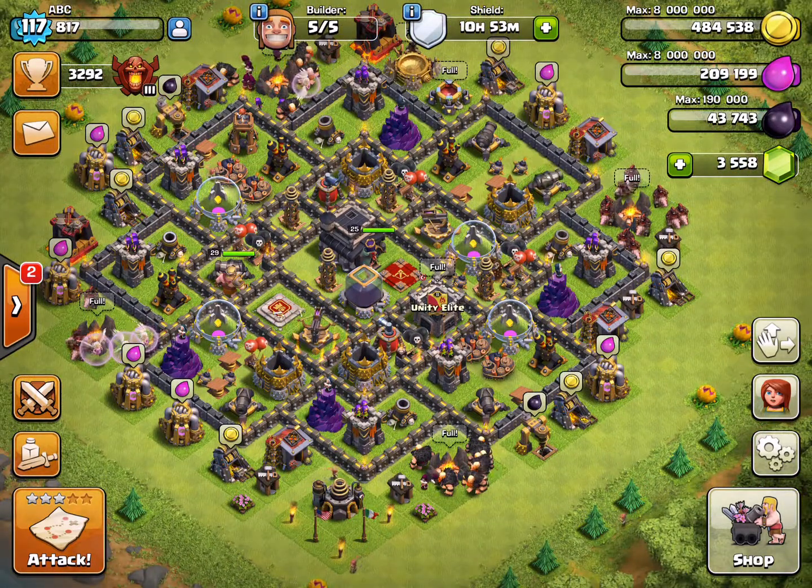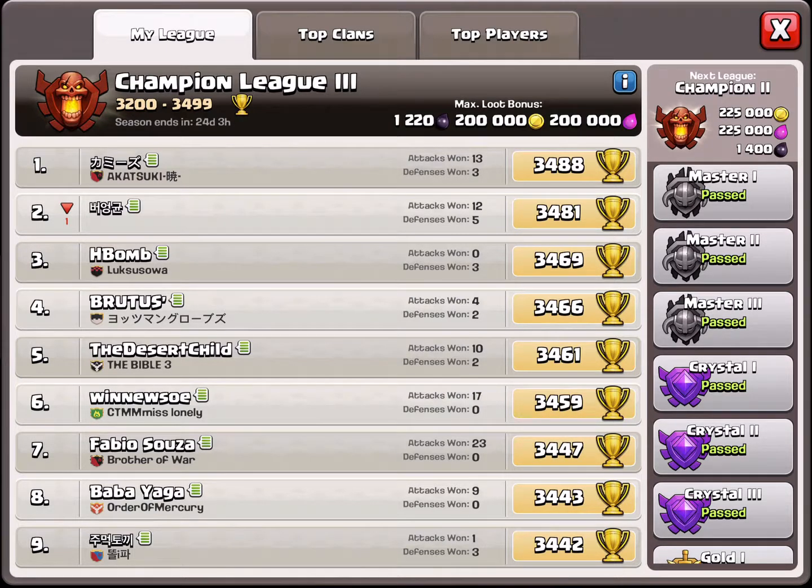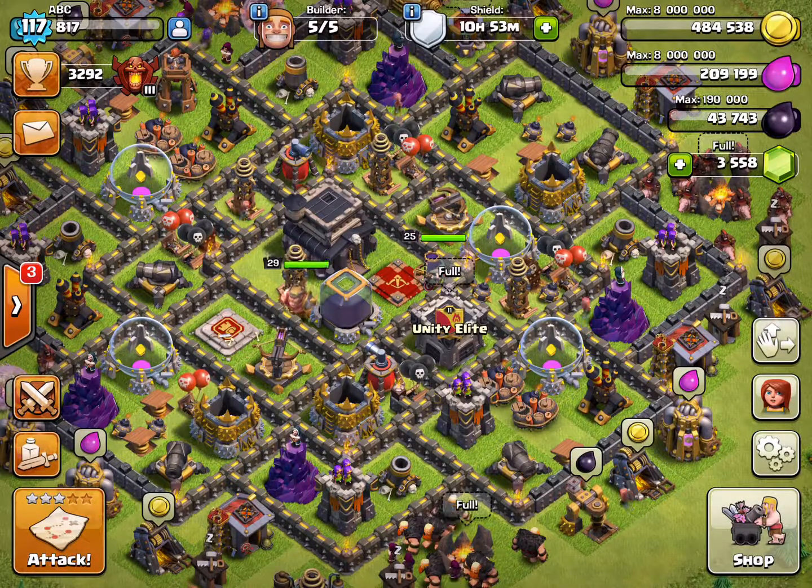Hey guys, welcome to another episode of Clash of Clans. In this video I want to show you a couple raids that I've been doing at Champion 3 level. Champion 3 starts at 3292, and I'm getting close to being a max Town Hall 9.